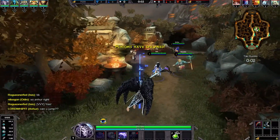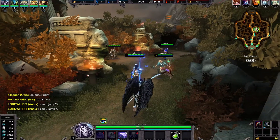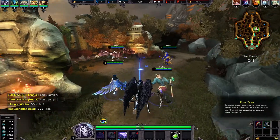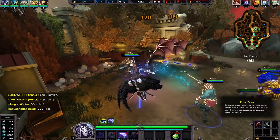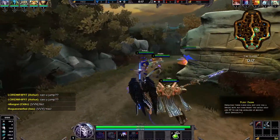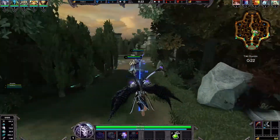Kind of surprised he doesn't flap his wings more. I'm going to be honest, I don't quite understand this meta. They added jumping — why did they add jumping? That makes no sense to me. It serves no practical purpose, and the sad part is I think that's exactly why they added it.